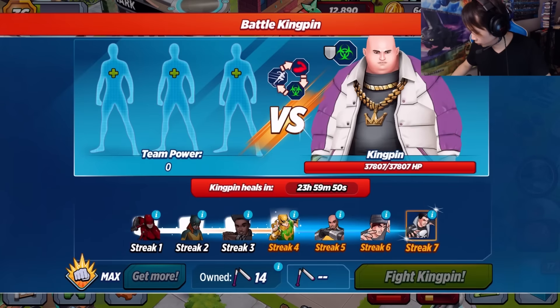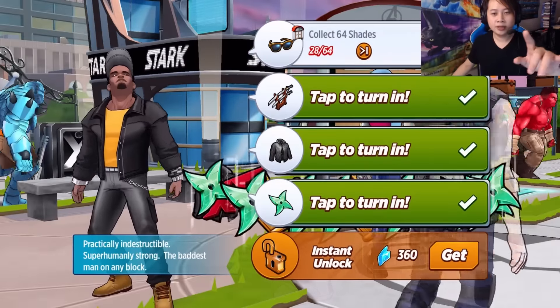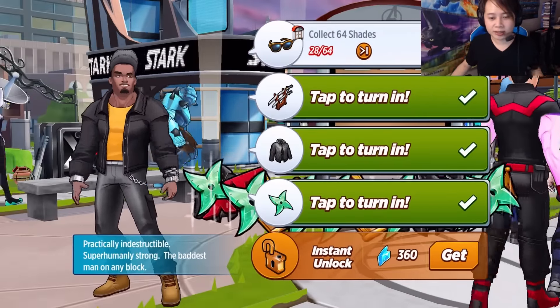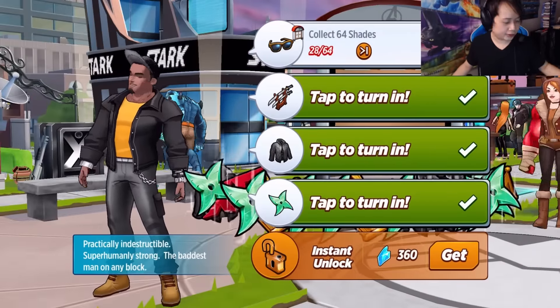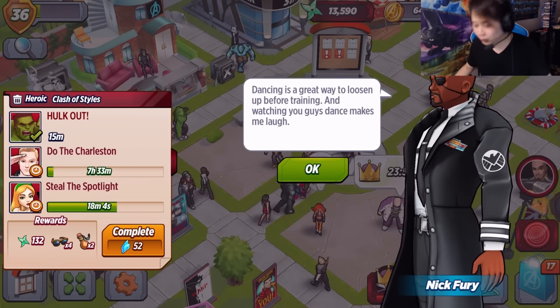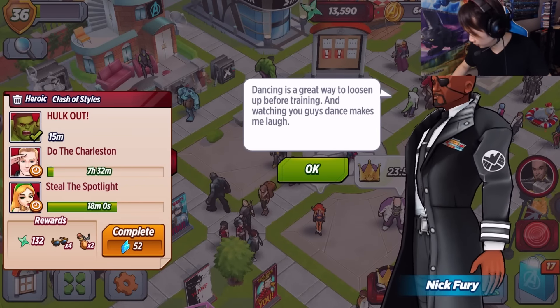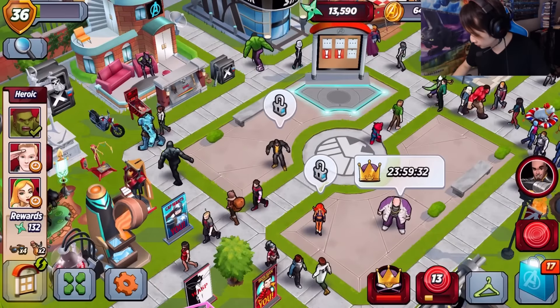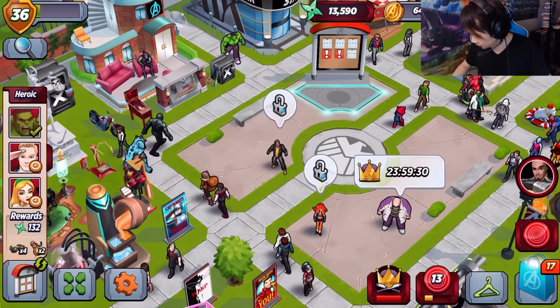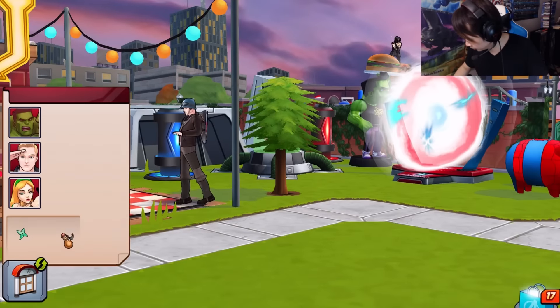I'm gonna work on unlocking Luke Cage and then maybe we'll do a battle with Luke Cage. We need shades - we need a lot of shades - or we can pay 360 shards. I'm wondering which one is cheaper.